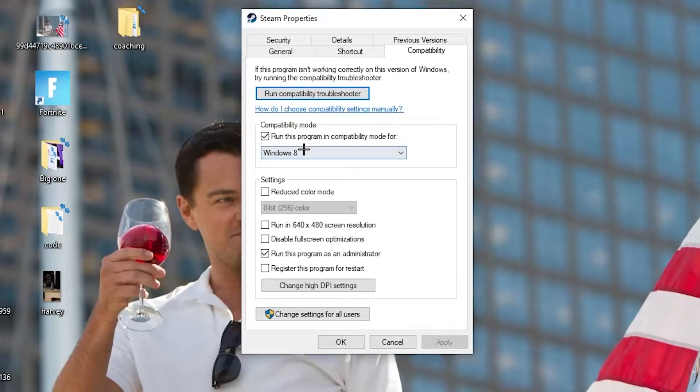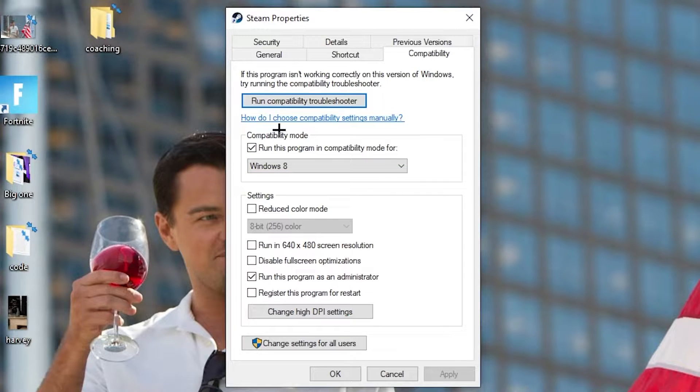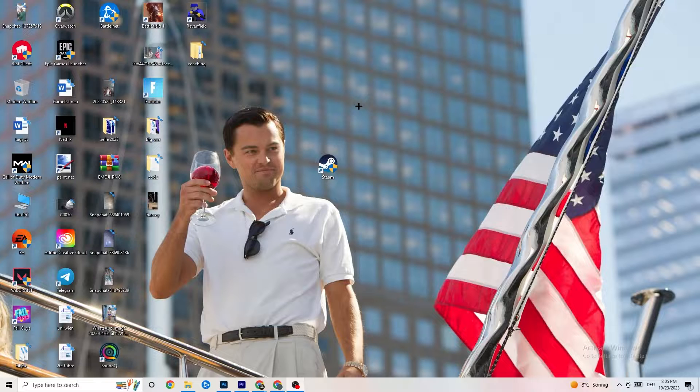Now copy these settings: go to Compatibility Mode and enable 'Run this program in compatibility mode for' and select the latest Windows version you have. Disable 'Reduce color mode', disable 'Run in 640x480 screen resolution', disable 'Full screen optimizations', and enable 'Run this program as an administrator'. Disable 'Register this program for restart', then hit Apply and OK. Restart your PC — afterwards you'll see the administrator symbol on it, and it will start with administrator privileges every time, helping reduce crashing issues.